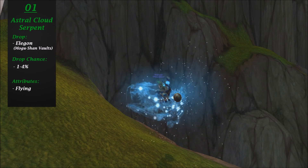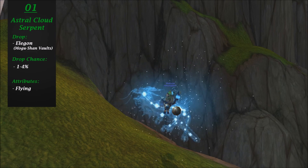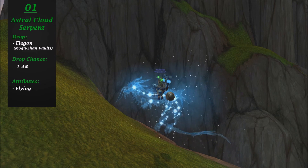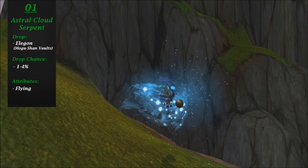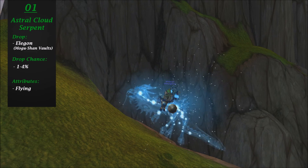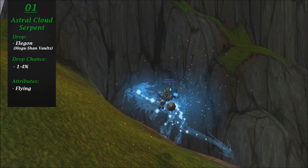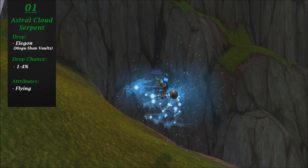Moving on to number 2. At number 2 we have the Clutch of Ji-Kun. This is a really awesome looking bird in my opinion. I have not seen any other bird mounts in the game with such an awesome looking model. There is nothing negative about this — it's a really cool mount. And if it hadn't been for the mount in the first spot, it would surely have been my top 1 pick for mounts that can drop.